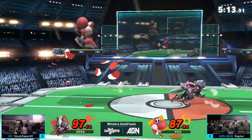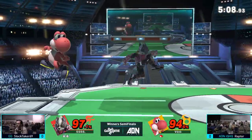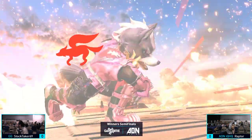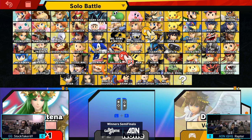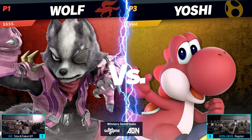Neutral reset — both of them trying to find the hit in. Raptor going ahead, not going to work out. Stocktaker going for that dare on tech, it doesn't work, but the back air catches Raptor trying to fade back on the jump. Stocktaker takes that first stock. Great stuff from Stocktaker with the two-stock, going into game two with momentum.